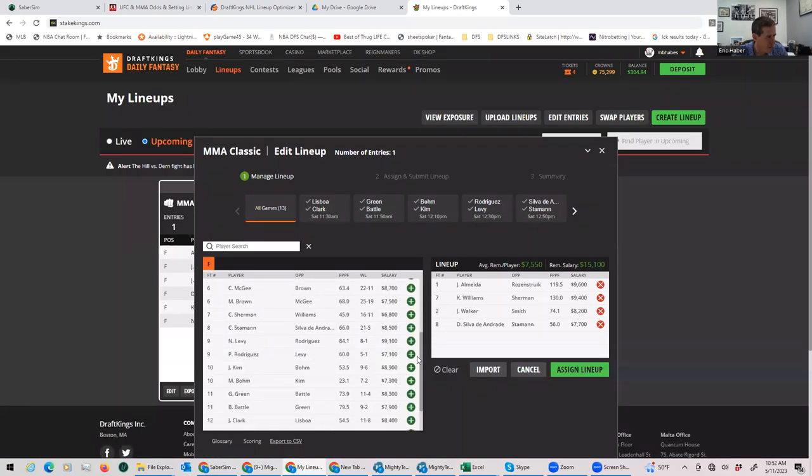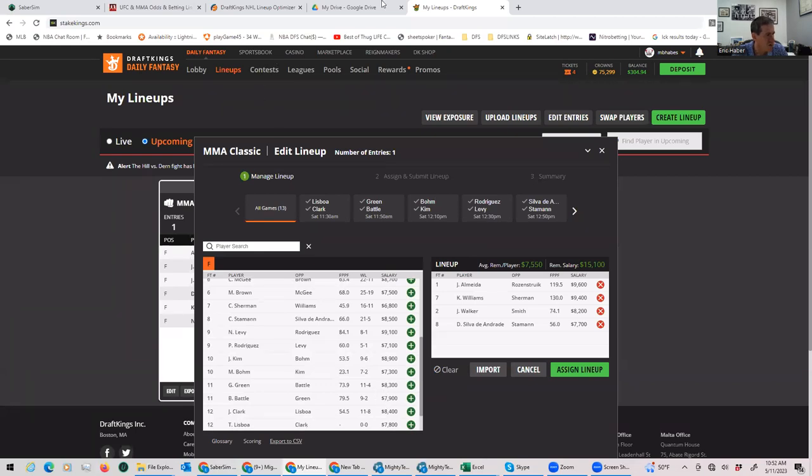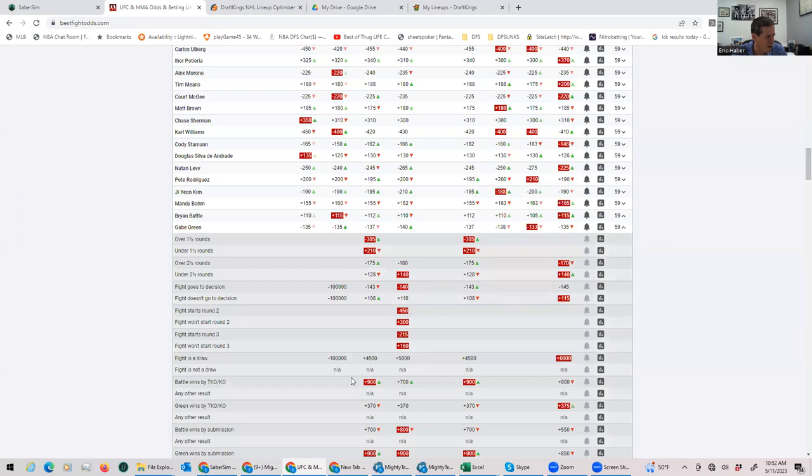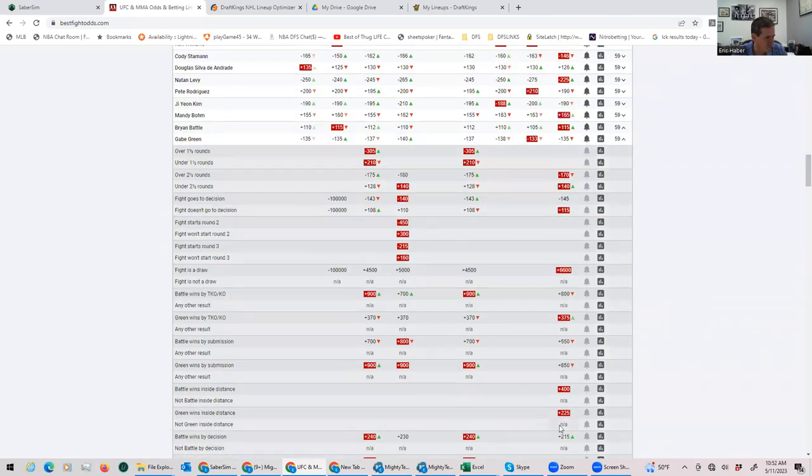The next fight is Brian Battle versus Gabe Green. These are mid-range prices at $8,300 versus $7,900. The internals are just okay — Gabe Green's inside-the-distance prop is plus-260, and Battle's inside-the-distance isn't great either. I feel this fight is going to get a little more popularity because people like playing these guys and the pricing is decent. I don't particularly think it's a great target though — I prefer the Dandrodge/Stamen fight in this range.